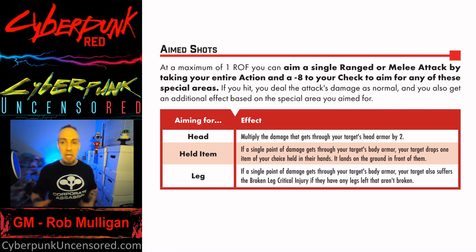The third option — are you aiming for their leg? Even if just one point gets through their armor (their SP), they must take the broken leg critical injury. That affects their movement, gives them an extra five points of damage, and applies the negative modifier from the critical injury table. They go prone too. They do note that if both legs are already broken, this obviously can't apply — I thought that was pretty funny that they put that in.